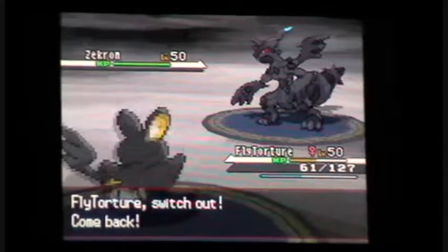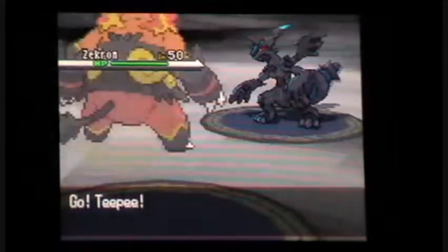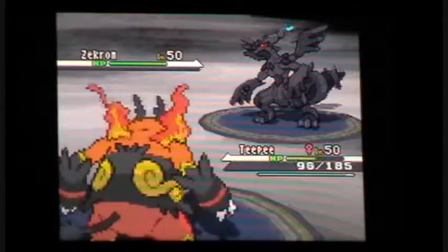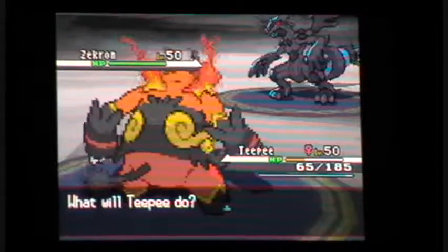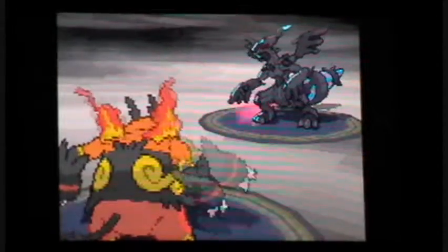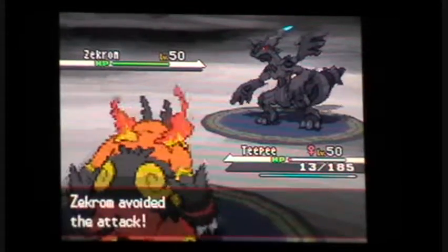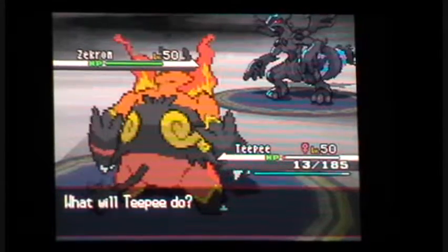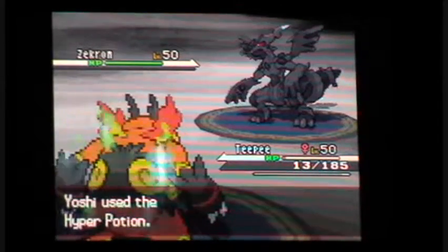Should I use a Timer Ball this time? Still Headbutt, which is... to perfect it - there it is. Please don't kill it - it'd be really weird if I did kill it. Oh, why in the world did you use a move? And then you dodge the tank. I'm going to use up more stuff just trying to catch it, because you have to catch it - it's a plot point.